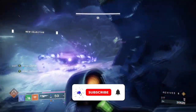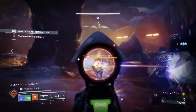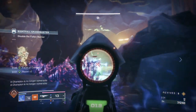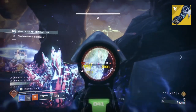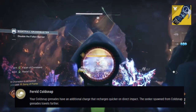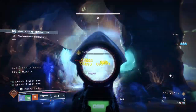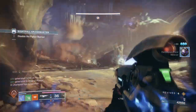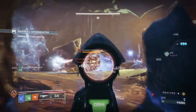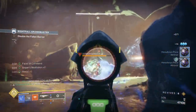Starting with the exotic of the build, our aim is to provide a prismatic stasis build that can be used for this season and the next, with ease of use and instant freeze being applied. For this we will be using Ossiomancy Gloves and Winter's Bite. Our exotic armor, Ossiomancy Gloves, with its exotic effect Furvid Cold Snap, states: your Cold Snap grenades have an additional charge that recharges quicker on direct impact. The Seeker spawned from Cold Snap grenades travels further. Our build will be designed around high uses of stasis turrets and uses Winter's Bite to freeze all sorts of targets at once. With stasis turrets on hand, we can deal with multiple threats at once, while also having a heavy on hand that can be used to instantly freeze targets as a last resort or to quickly get rid of enemies.